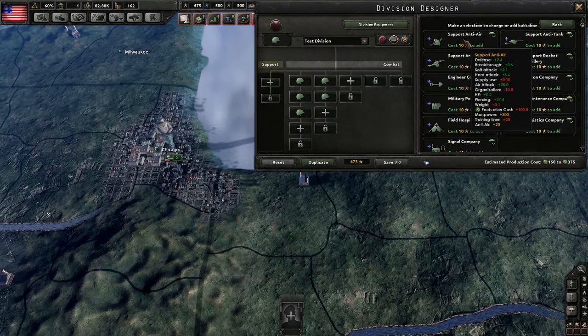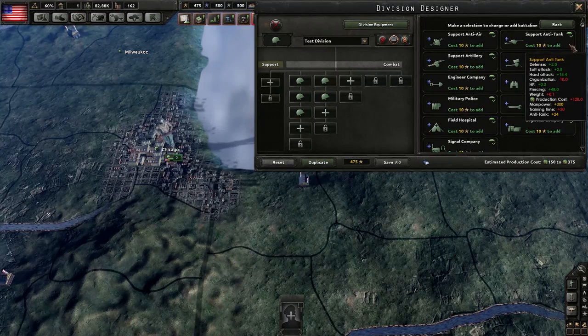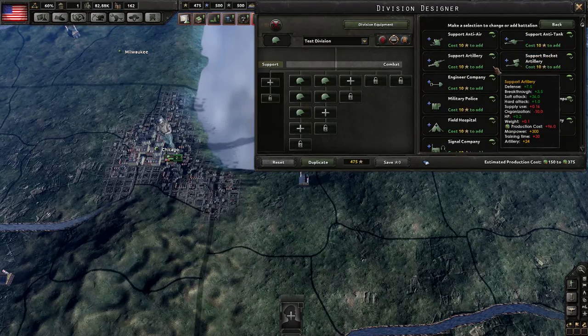It also gives a little HP and a significant amount of piercing. Support Anti-Tank predictably mainly increases your hard attack, but also gives a slight bonus to defense, soft attack, HP, and piercing. It slightly reduces organization and increases weight and training time. Support Artillery is probably one of the most important support battalions in the game, since it's the only way to get artillery onto a unit like Motorized Infantry without slowing the whole unit down to the speed of the artillery, which is usually 4 — the same as basic leg infantry. You get a significant bonus to defense and a huge bonus to soft attack, as well as a small bonus to breakthrough and hard attack, while increasing supply use, weight, and training time.